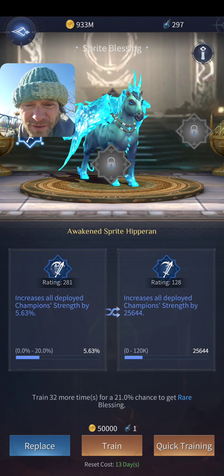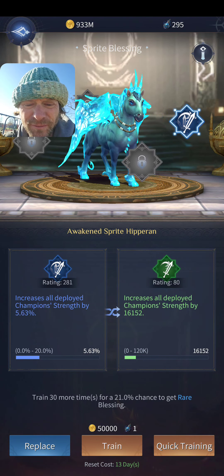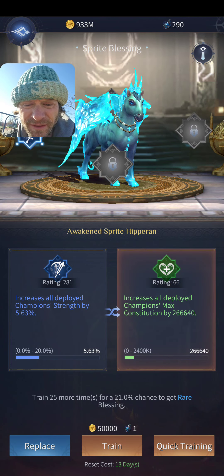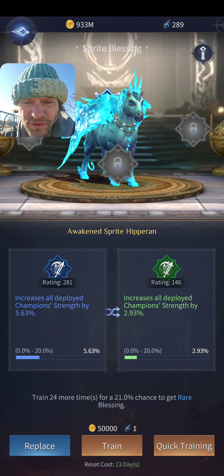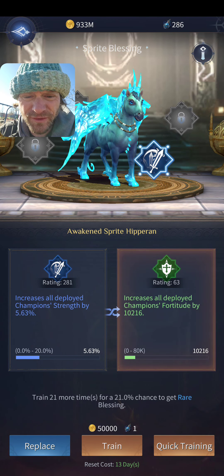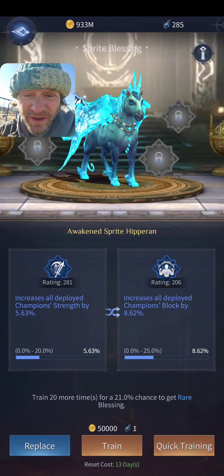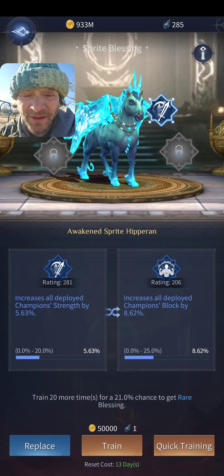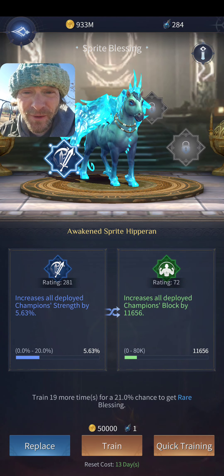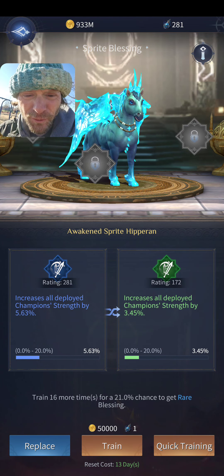Now it's costing two vials per attempt — I'll stop after this run. I'm not going to replace my awesome Strength Percent easily. Let's see: Strength by 2.93% — not bad, started with those early on. Block Percent at 8.62% — really nice! But I don't have an opening, and I'm not replacing my Strength Percent for that. There's a 3.45% Strength too.